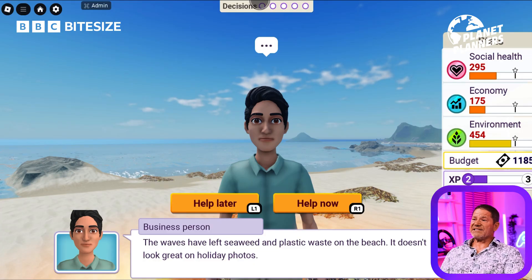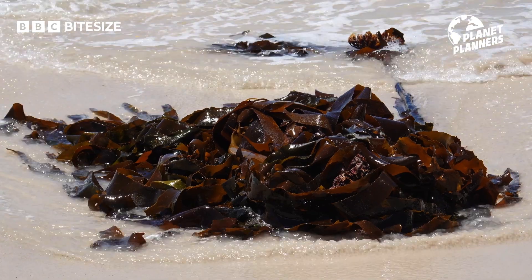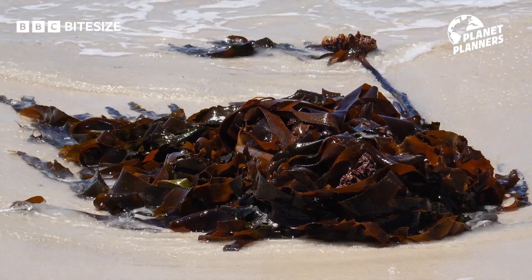Waves have left seaweed and plastic waste on the beach, which doesn't look great on holiday photos. The tourists think the seaweed is an eyesore, but it's good for the beach ecosystem. This is a constant problem — seaweed is washed up in certain conditions all the time on beaches. It would be an endless job to try and get rid of it.